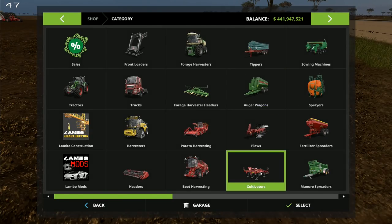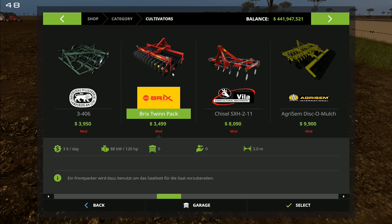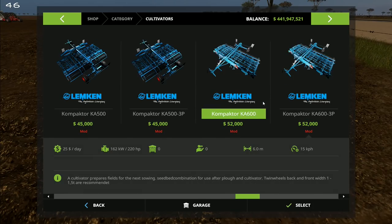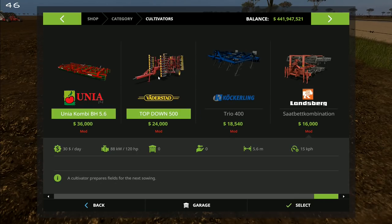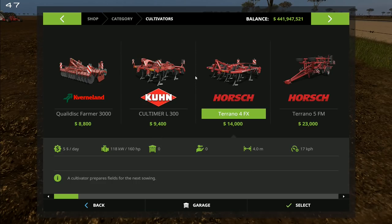Let's go to cultivators and get a small one. The Kverneland is four meters — too big. There's one at 2.5 meters which we used in Texas. Most cultivators seem to be around three meters — you don't really get anything smaller than three meters. We do have one at 2.2 meters. I kind of like the idea of using the Cavernland — it's like a small disc type thing, and it's the cheapest one there. We're going to go for that one.